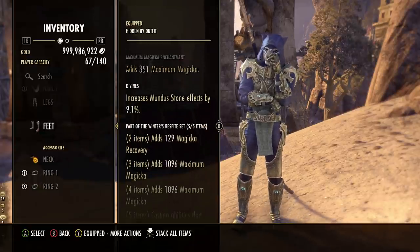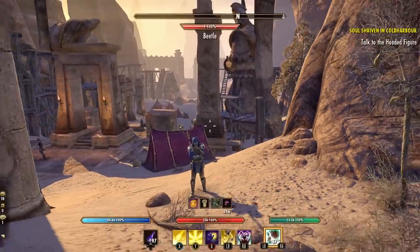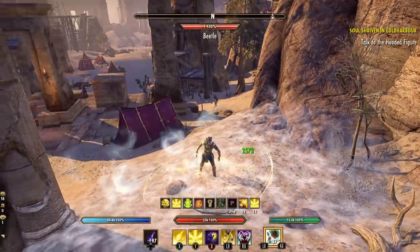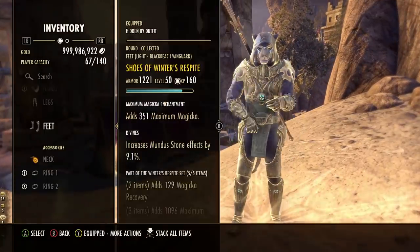Let's talk about gear. First I wanted a very nice defensive set - great for both new players with very little champion points, even beginners below level 50, all the way up to more advanced levels. We have a passive healing set called Winter's Respite. This gives tons of good stats, magicka recovery, two max magicka bonuses, and casting abilities that leave a ground effect heal for about 2,400 health every second.